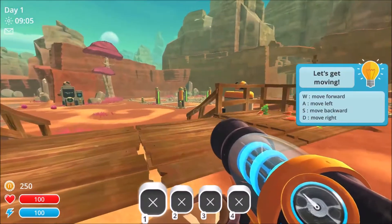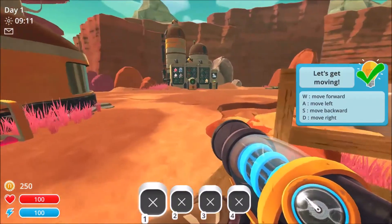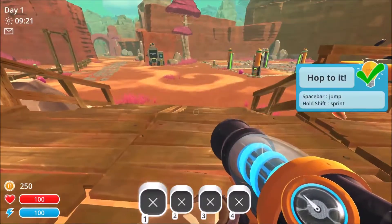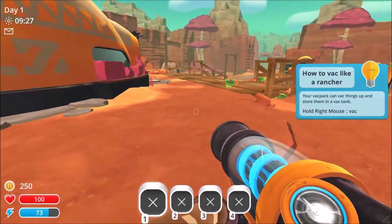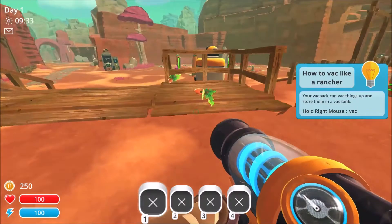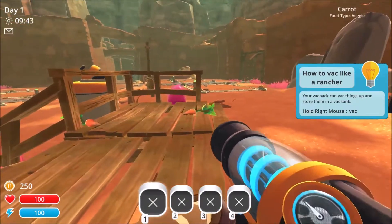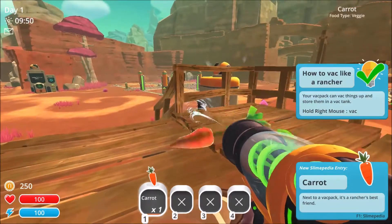Hello everybody and welcome to TJones Gaming. My name is Tori and today we are playing a game that's brand new to us called Slime Rancher. Hold space bar to jump, hold shift to sprint — it's pretty standard WASD for steering. We saw Craner playing this on his channel so my son wanted to try it out, so we got it and he'll be playing it on his channel which is Tucker Shows. Your vac pack can vac things up and store them in a vac tank.